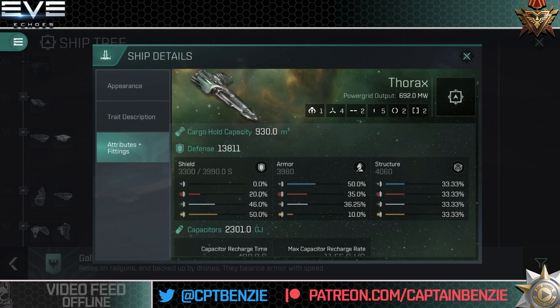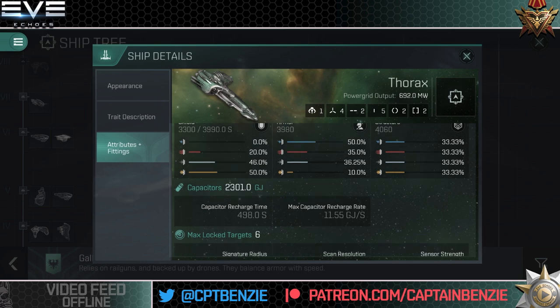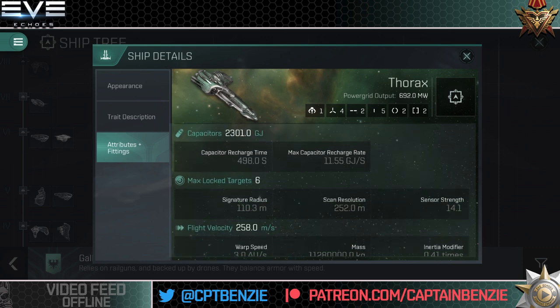Galente ships don't have very good shields at all — they've got pretty solid armor, but also a lot of structure in case that armor tank fails. The power grid is 692 megawatts, which is pretty sizeable and good enough for what we need. Capacitors sit at 2,301 gigajoules with a max recharge rate of 11.55 — it's not a bad sized bank and recharges fairly quickly. The Thorax is pretty much firmly in the middle when it comes to its capacitors.